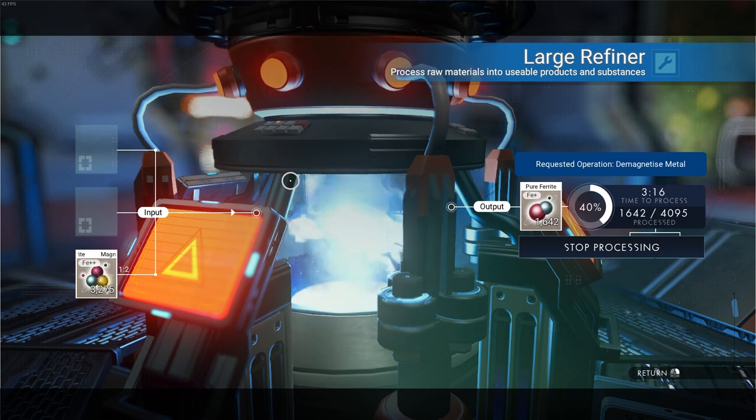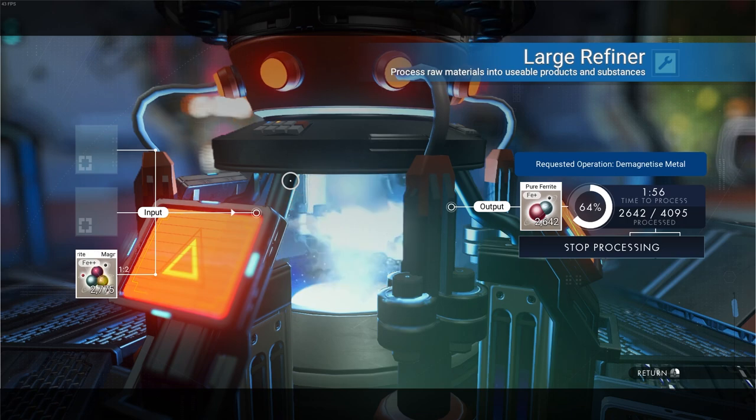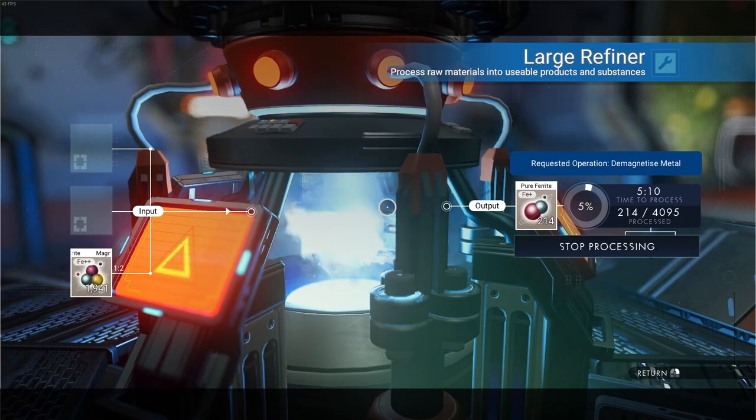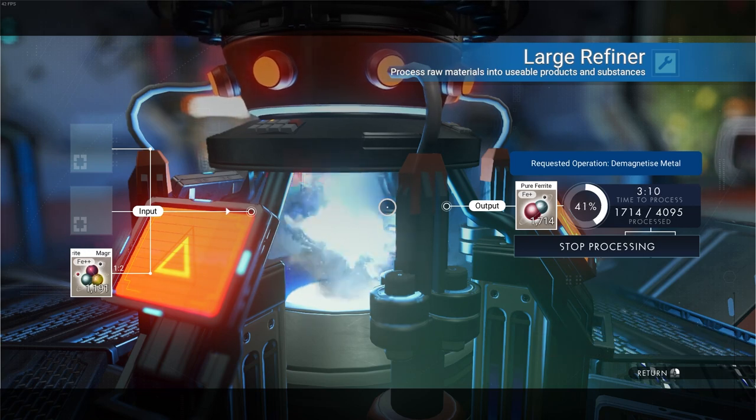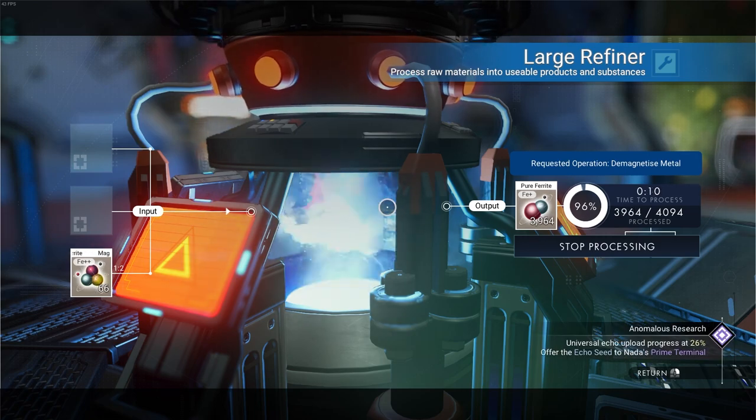We actually had to do this like three or four times, but this is my favorite way of obtaining a whole ton of pure ferrite for very large base builds. We are doing our entire floor in what is going to cost 100 pure ferrite per piece of floor, so it is going to take a decent amount of it. However, I did want to use that material.